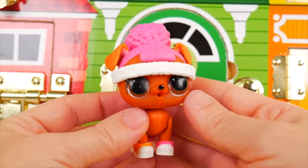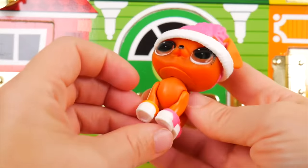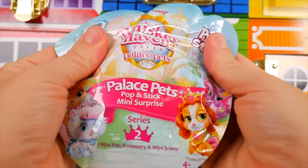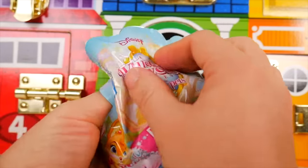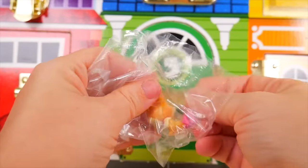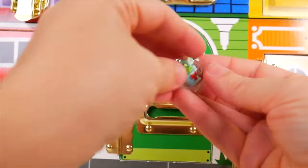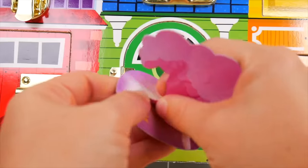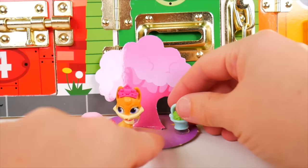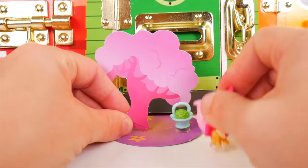Here's our Whisker Haven surprise - Palace Pets Pop and Stick Mini Surprise! Let's see what comes inside! A little pink tree and a stand? Let's see what else! Who is our little pet? It's Nuzzles! And what did Nuzzles come with? A little basket! Let's see if I can get the stand put together! Here's Nuzzles and Nuzzles' basket! Let's see if they pop! Whoa, our tree's falling down! But they do pop! So much fun! We rescued another pet!